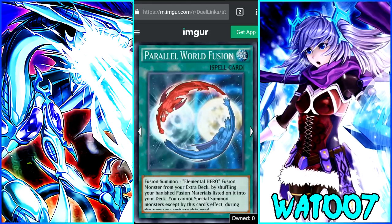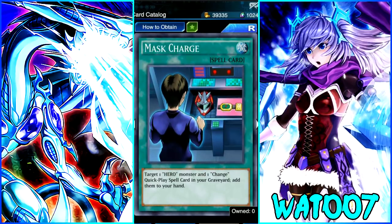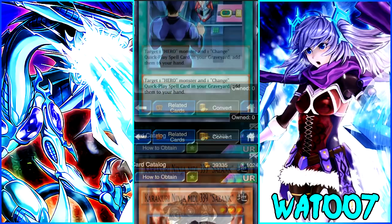Next is Parallel World Fusion: fusion summon one Elemental Hero fusion monster from your extra deck by shuffling banished fusion materials listed on it back to your deck. You cannot special summon monsters except by this card's effect during the turn you activate this card. Maybe this card could see some play. Then we have Mask Charge — basically like Future Fusion recovery but for Mask Heroes. Target one hero monster and one Change Quick Play spell card in your graveyard and add them back to your hand. It's basically Fusion Recovery specifically for Mask Change decks.